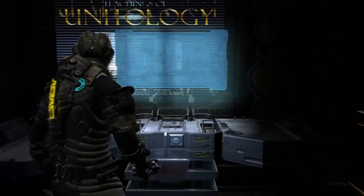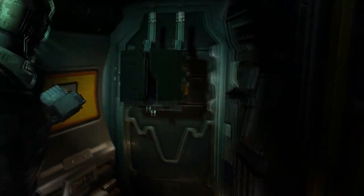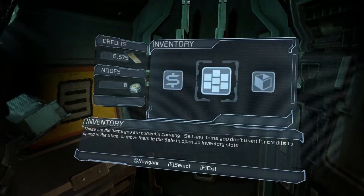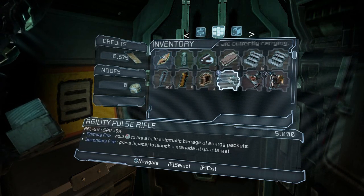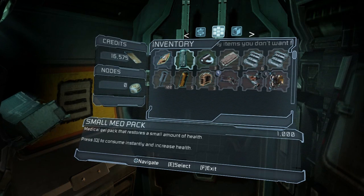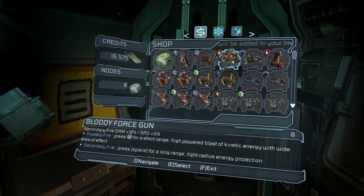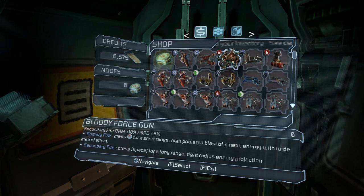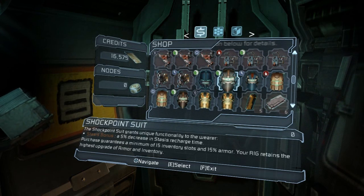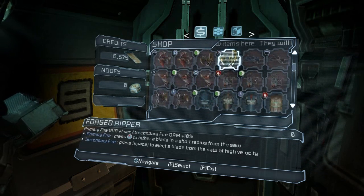Then we can go to our store — our local store — and do some stuff. I kind of want to get the force gun actually, cause it was pretty cool. Or we can get more armor. No, our armor is fine just now actually, so let's get a force gun.